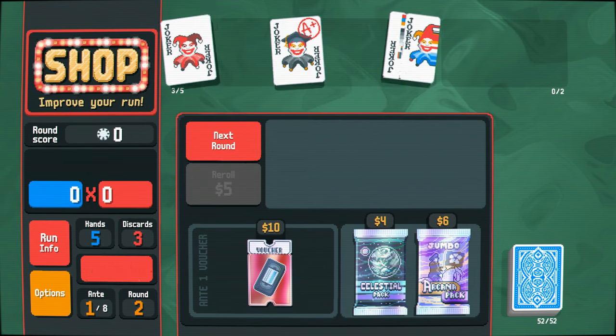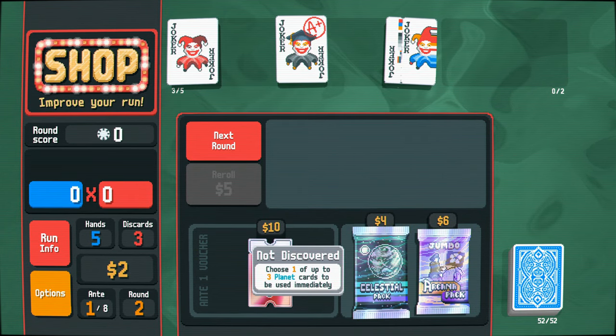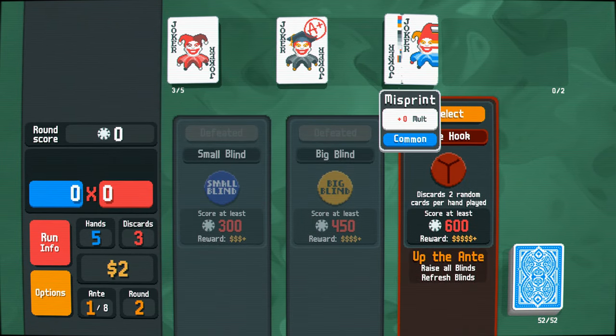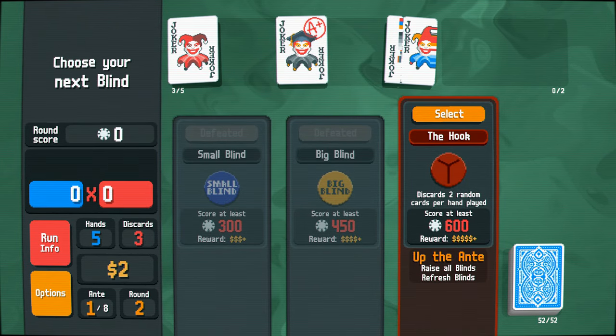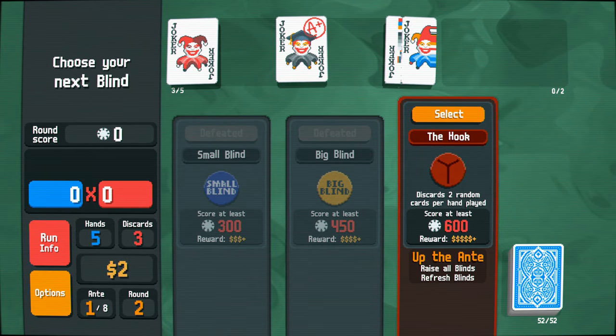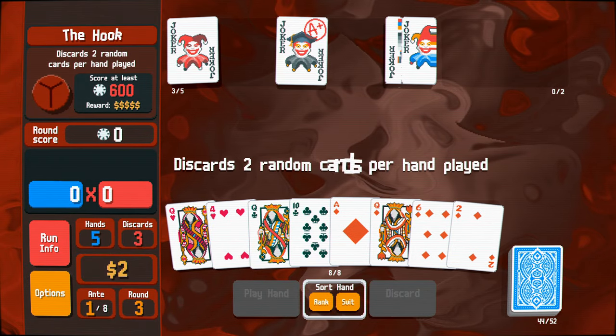So, have I got to time this or is it just... Oh no, it is just random all the time. I do have some card decks here as well to add more cards, but I'm not going to do that for now. I don't have the money. I'm interested in that one — so that could just add a random great multiplier. And here: discard two random cards per hand played. This could be tricky. Let's have a look-see.